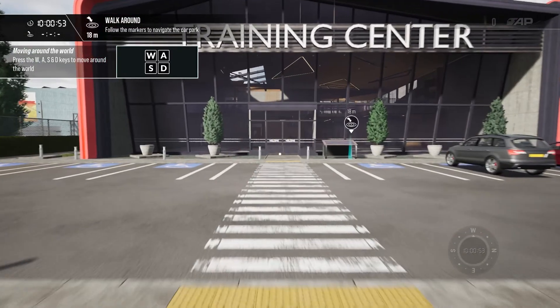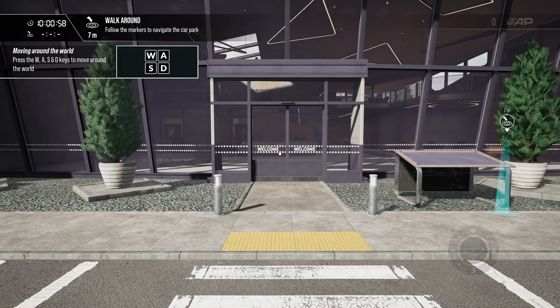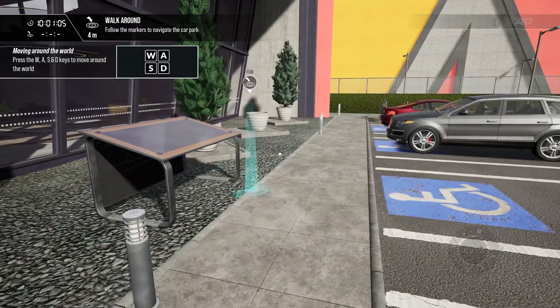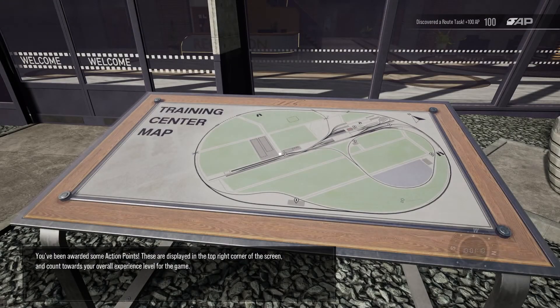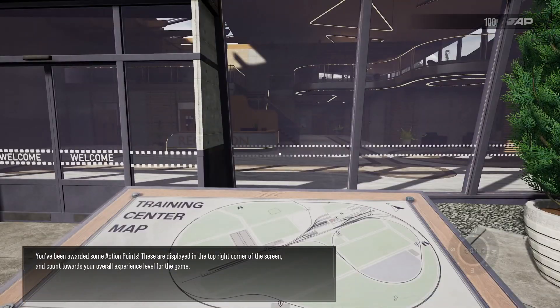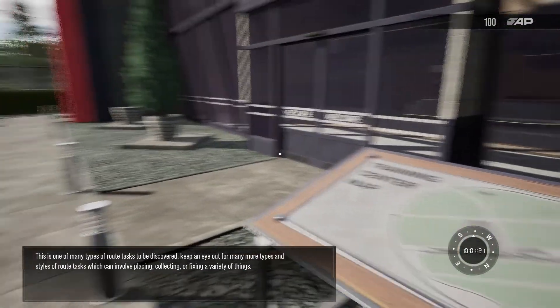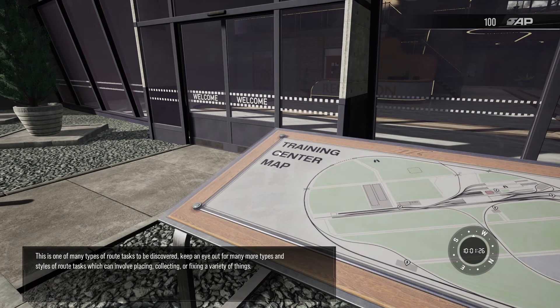So we looked at Train Sim World 2 probably a year ago and I really liked it. There's a lot more to it — there's a lot of objectives, doing shifts and meeting deadlines. So there is a bit of an actual sort of sim playthrough component to it. And this has just come out now today. It's on Game Pass as well. Yeah, good. I've got a hundred AP. Get an eye out for many more types and styles of route tasks.